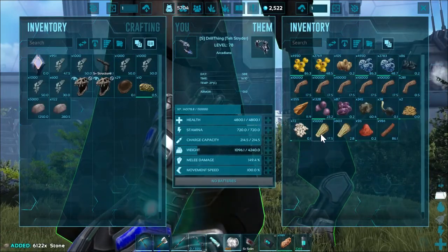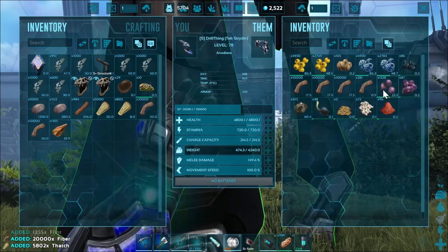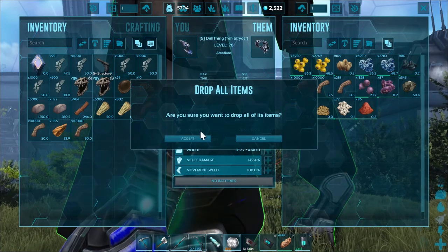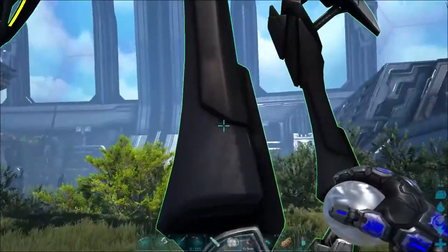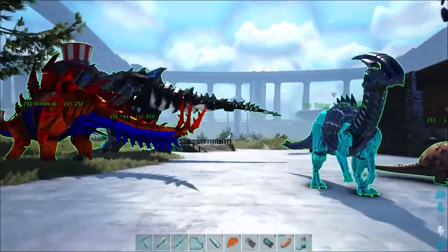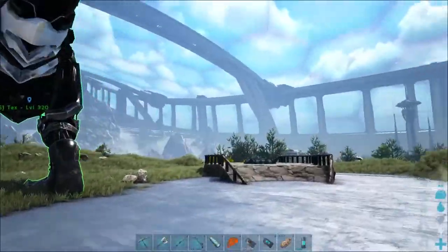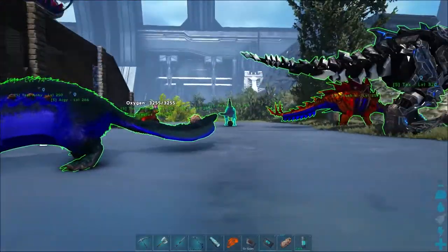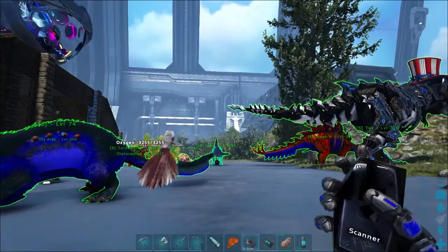What do you got on you? Valuable stone — take some of that, take another one of these, take that, more of that. Yeah, the metal's not bad. So we got one dino for our dino storage box. I'll definitely need some more tech dinos.